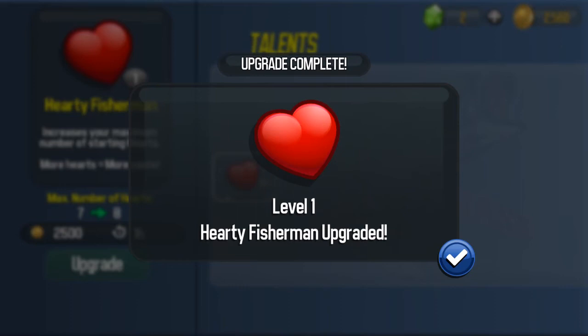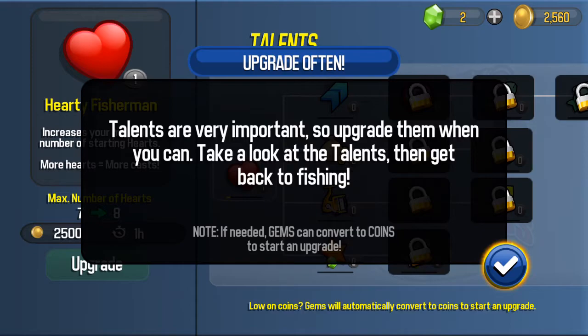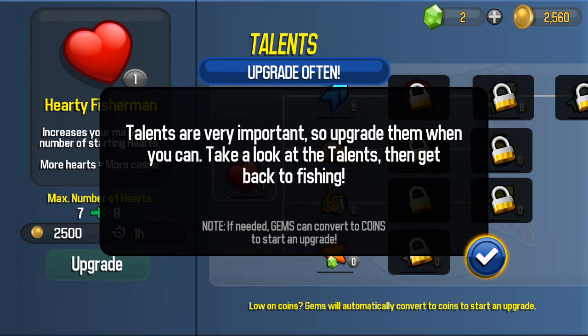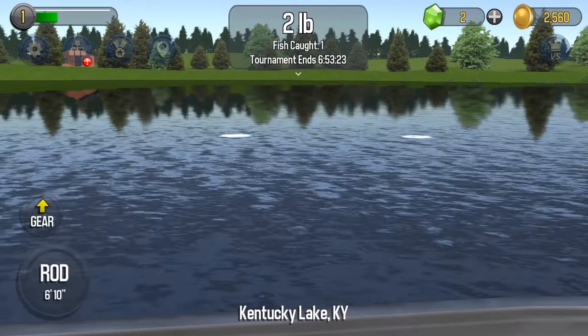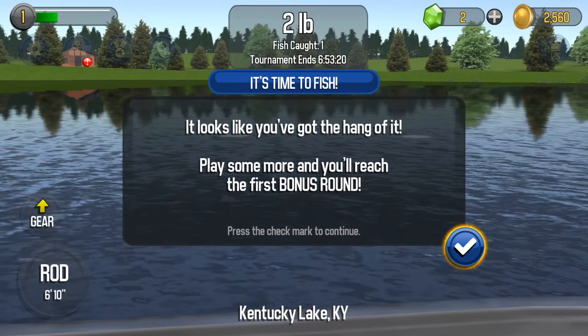Talents are very important, so upgrade them when you can. Take a look at talents and get back to fishing. Now the lakes and things are all locked up, it looks like. Back to fishing. Get the hang of it. Play some more and you'll be at your first bonus round. Watch, there's one right there — see it get yellow? Cast it.